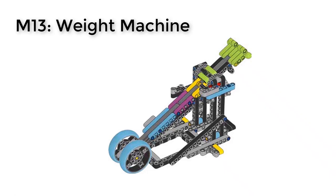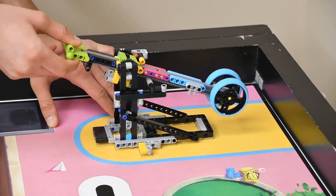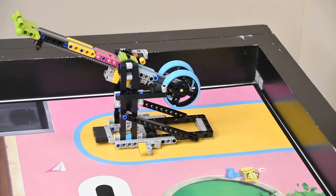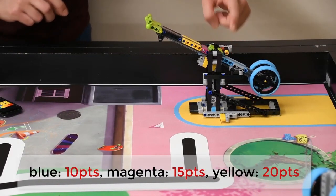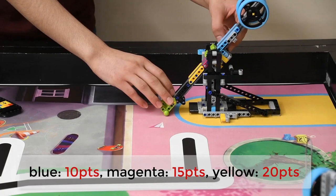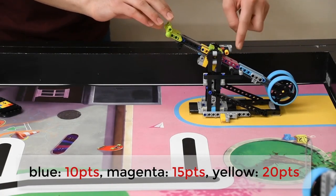MO13 weight machine. Prior to the start of the match, your team gets to choose where you want the lever to start. If the stopper is under the lever and the lever setting is blue, you get 10 points. For magenta, 15 points. And for yellow, 20 points.